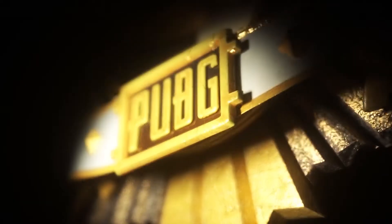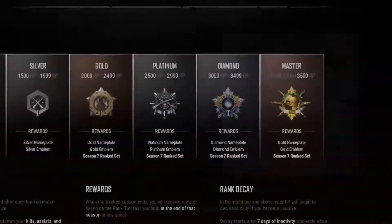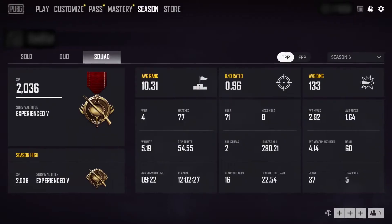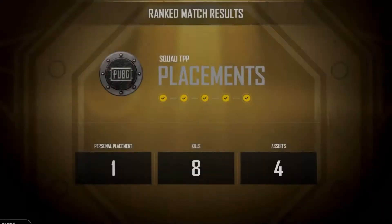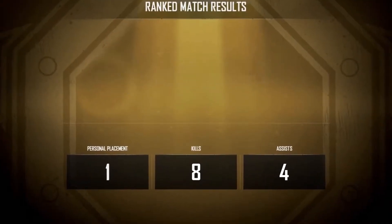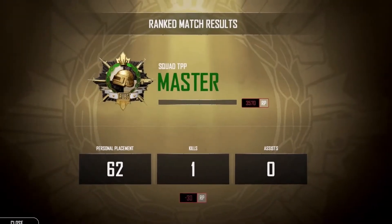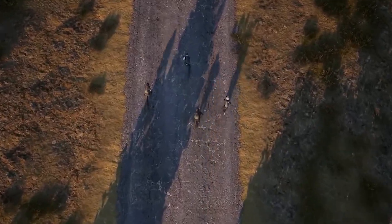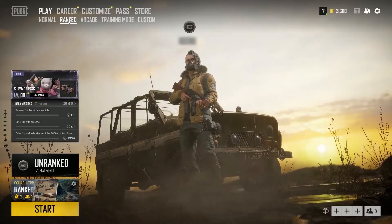One of the most highly requested community features has been a proper Ranked Mode, so we're excited to launch our Ranked Season Beta with Update 7.2. Ranked Mode replaces the previous survival title system and works a bit differently. You'll still go through a series of placement matches when you start, but after that, your rank will rise and fall depending on your game performance. You'll also have to enter a special Ranked Queue in order to get credit for your game. You can find the Ranked option under the Play section of the main menu.